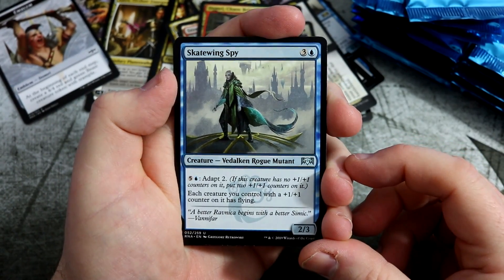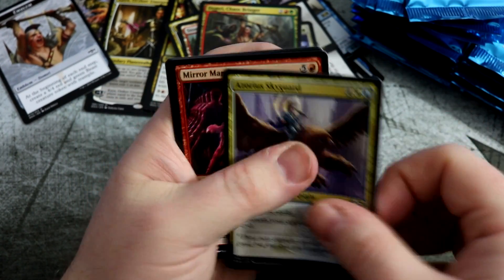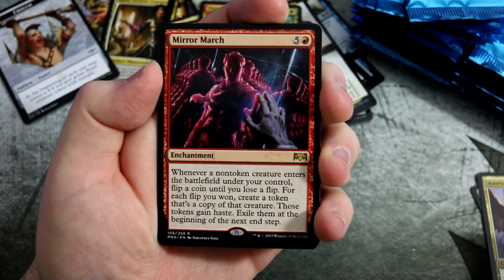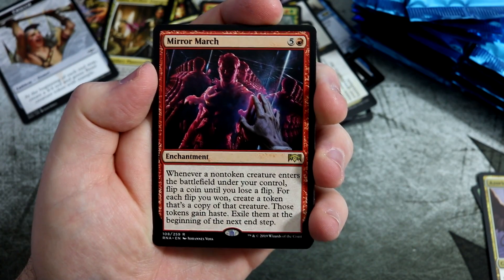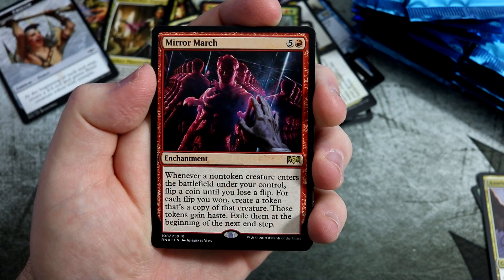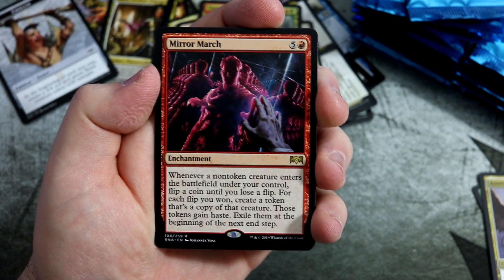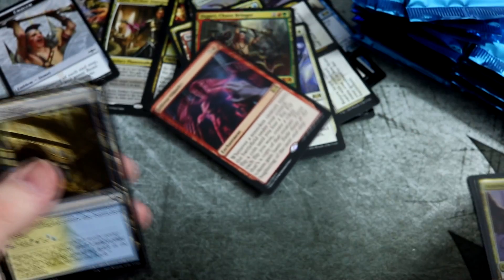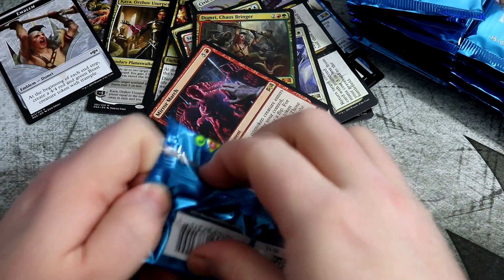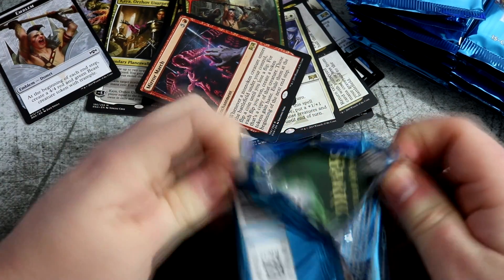On to the uncommons. Skatewing Spy. Another Biogenic Upgrade. Azorius Sky Cards. And we get Mirror March — I'm sure this is going to get some janky builds. I'm sure Saffron Olive is going to build around this. Whenever a non-token creature enters the battlefield under your control, flip a coin; for each flip you won, create a token. Those creatures get haste, then you have to exile them. It's going to be a fun card. Get it out there and get some great cards to get copies of. It's going to be in some sort of janky brews — people will try to play it in Arena when they pull it from their packs.